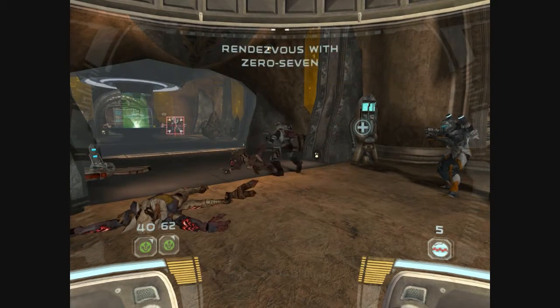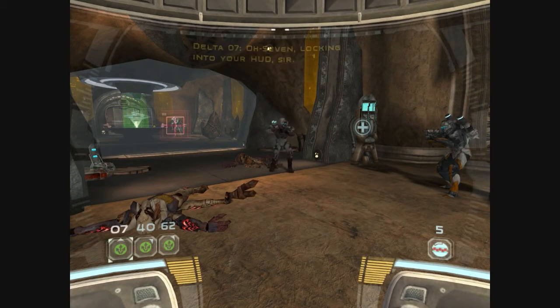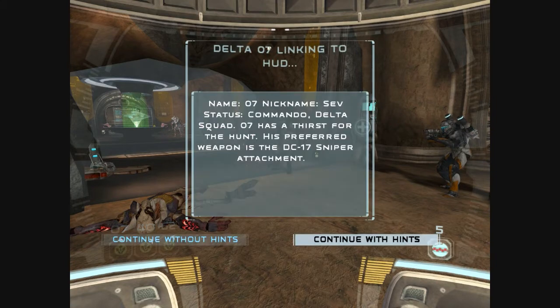Oh shit. 07 locking into your hut, sir. Name 07, nicknamed Sev, status commando, Delta Squad. Sev has a thirst for the hunt. His preferred weapon is the DC-17 sniper rifle attachment.